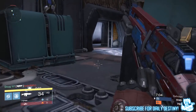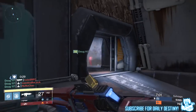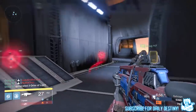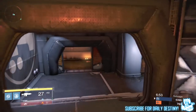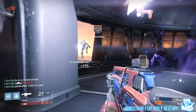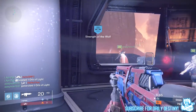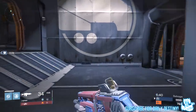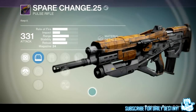He got the Matador 64 from Salvage. I can confirm 100% that these weapons are dropping in Salvage. I can't confirm if they're dropping from anywhere else in Crucible like Clash or Control, but if any of you have been rewarded a weapon from those modes let me know in the comments. One weapon on screen now is called the Spare Change 0.25 — it's a pulse rifle with incredible impact and also has Glass Half Full.